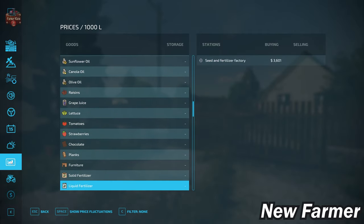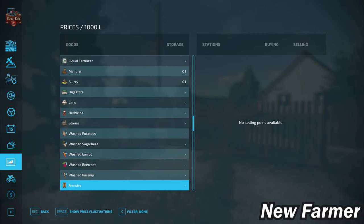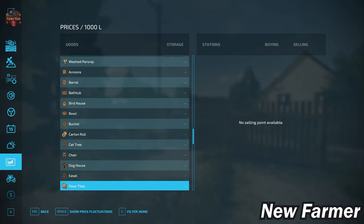One thing we're not going to be able to do is buy bulk lime — buying bulk lime is not allowed on this map. You will have to get your lime from the vehicle shop. And if you are playing with stones enabled, you will need to put down your own stone sell point. We do not have the ability to sell any washed root crops, nor any of the platinum expansion productions.